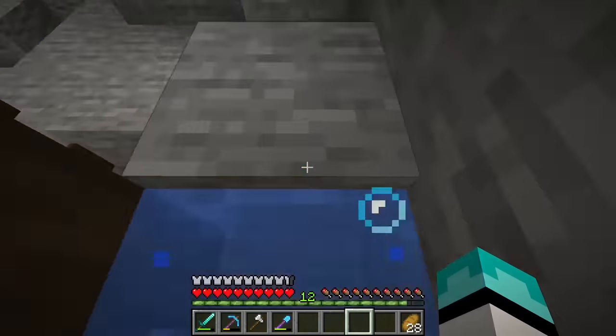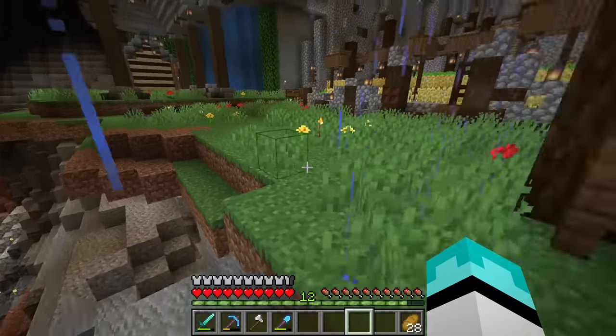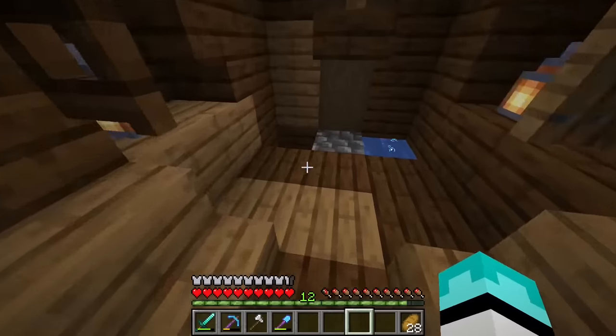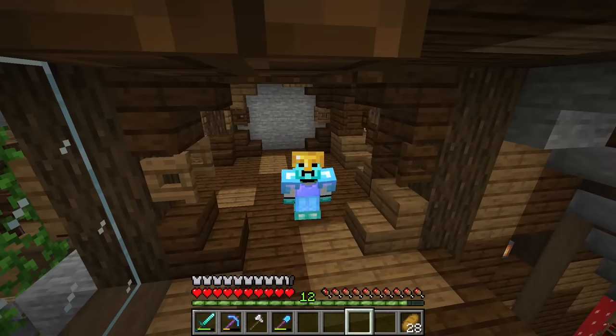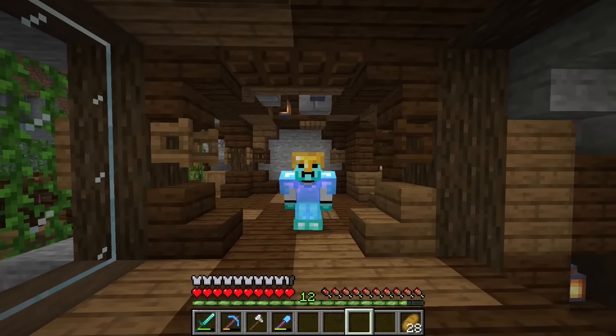In today's episode we are going to be working on making a little bit of a pathway around this area. We are also going to be working on our skeleton XP farm hall just right here. I also want to get our mineshaft actually done along with finding a village and hopefully bringing villagers back to make a villager trading hall. We have a lot to do so let's get right into this.